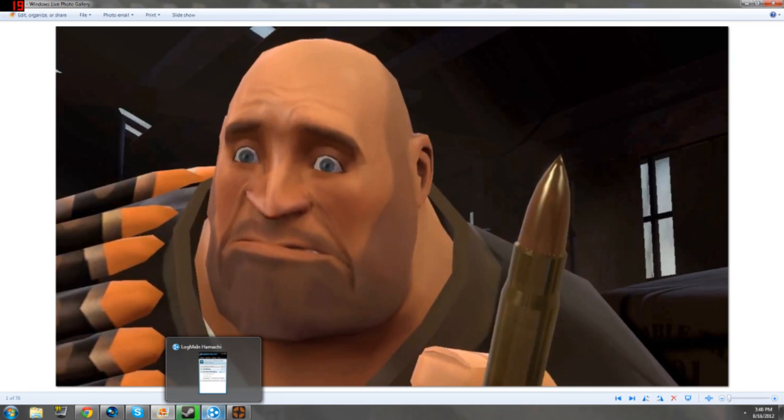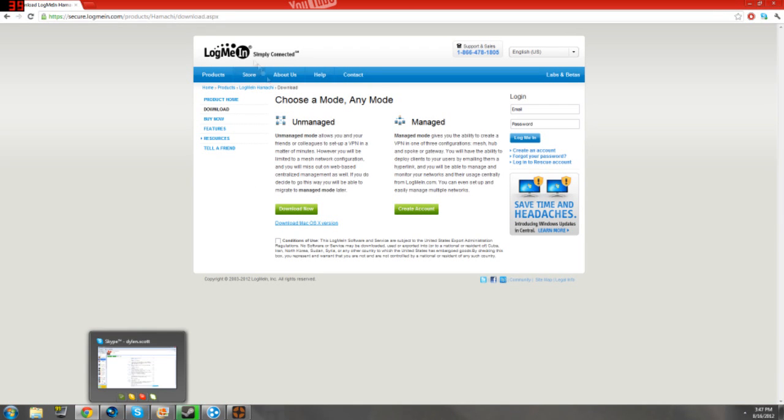Now, Hamachi's not the devil. It's really simple. So first, you have to have Hamachi. You'll go here and download it. I'll put the link in the description and as an annotation, and I believe you would download the unmanaged version.